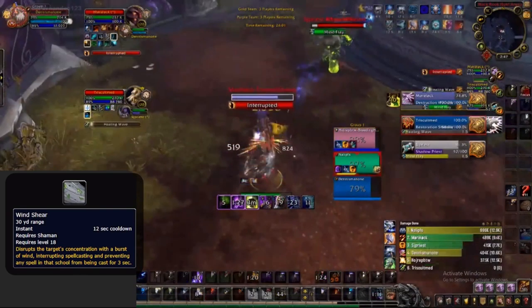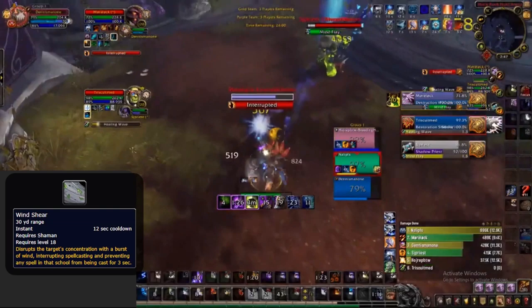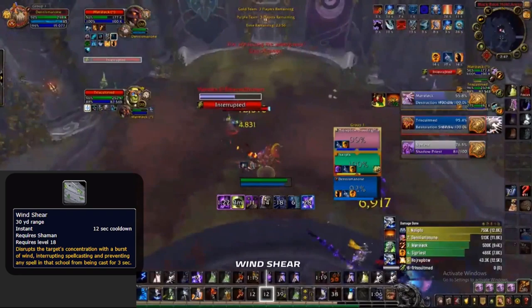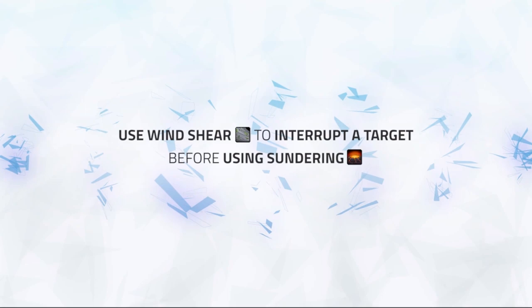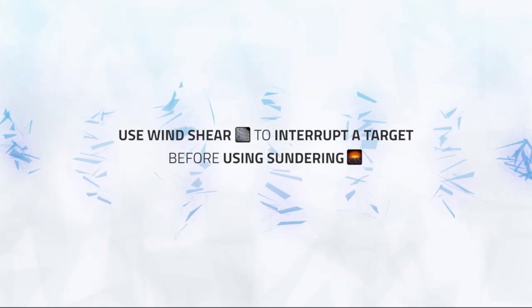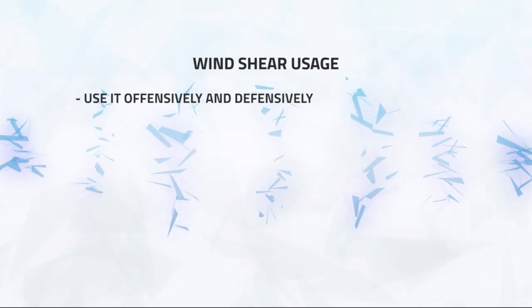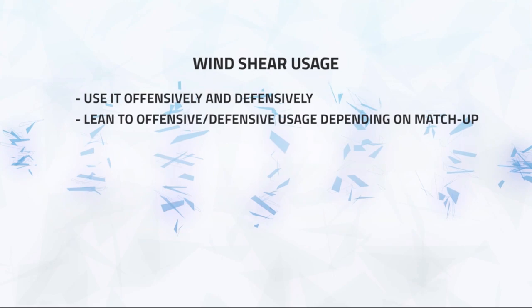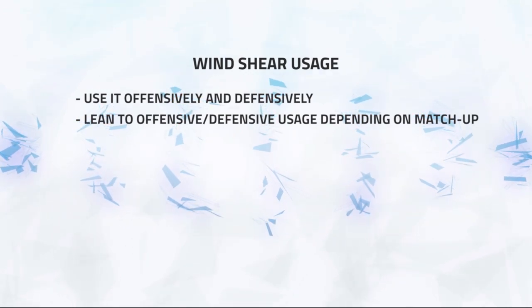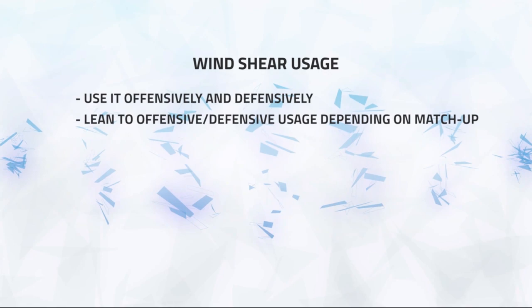Here is an example of when to use a defensive Windshear. Against the Destruction warlock, Infernal is known to allow warlocks to deal devastatingly huge damage with their Chaos Bolts, so it is to be avoided as much as possible. So when I think he will get a Chaos Bolt off, I use my Windshear on the cast after using a Sundering on one cast too. Note that ideally you should use your Windshear first before using a Sundering, as it is better to use your low cooldown interrupt first so that you have more interrupts overall in a game. To summarise, when using Windshear it is important to watch the pace of the game and change it up when needed. Throughout a game you will most likely use it both defensively and offensively, and some comps may require more defensive or offensive usage depending on how you are most likely going to win your matchup. Using it appropriately will lead to more success for you and your team.